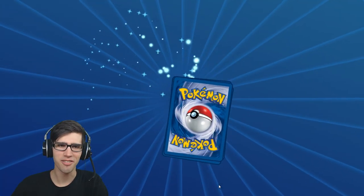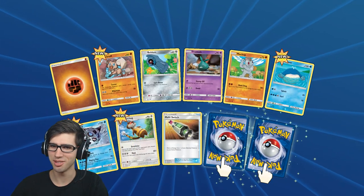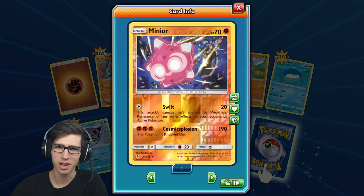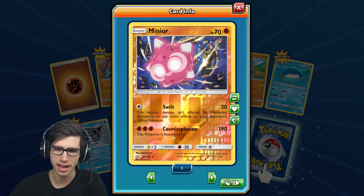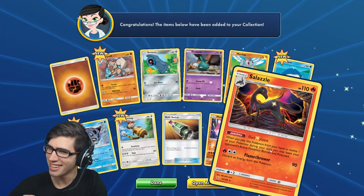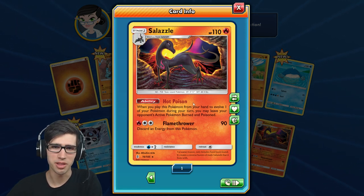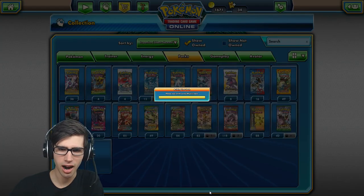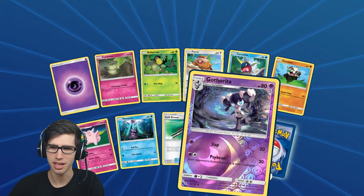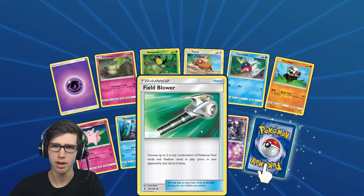We're already halfway to beating the real-life pulls. We've got a Minior reverse rare — 70 HP with Swift and Cosmic Explosion — and a Salazzle, 110 HP with Hot Poison and Flamethrower. Hitting the halfway point, all we need is a GX to tie things up. We've got a Gothitelle reverse holo and a Field Blower — not too bad.